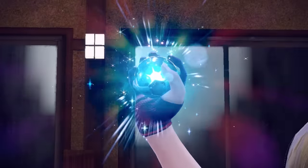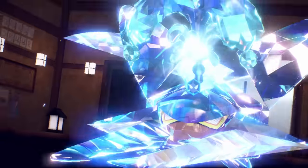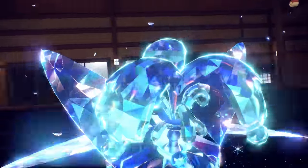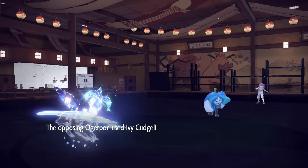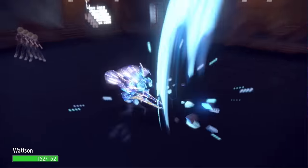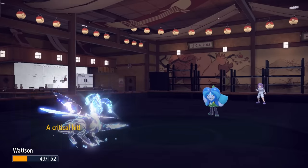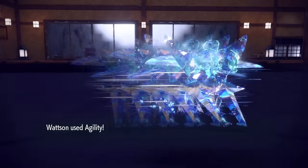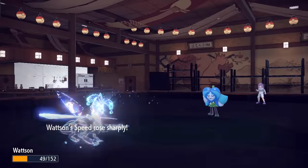An Ivy Cudgel crit could knock me out, but I actually do have the Tera Water. In this situation they surely go for that Ivy Cudgel, and I try to set up the Agility. I put the Fountain on my head, bug looking damn ridiculous, and they do go for Ivy Cudgel. With Focus Energy it crits, but it's a resisted hit — not quite enough. I get that Agility and boost my speed.